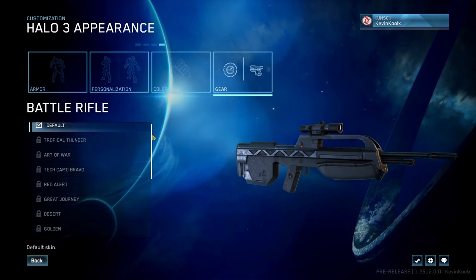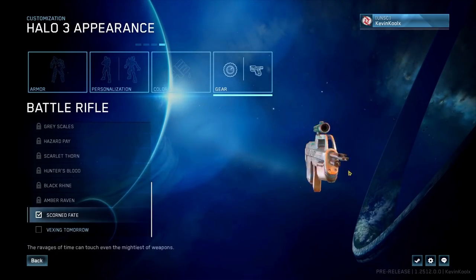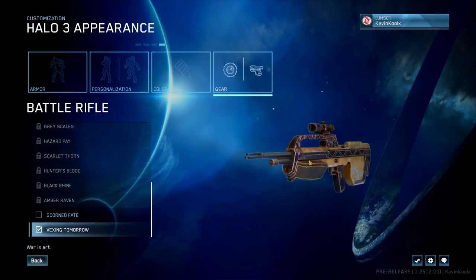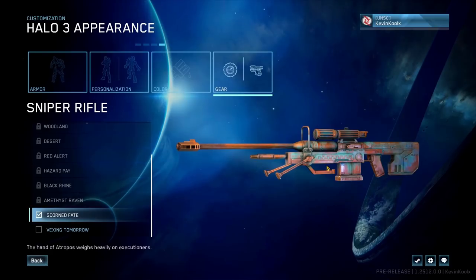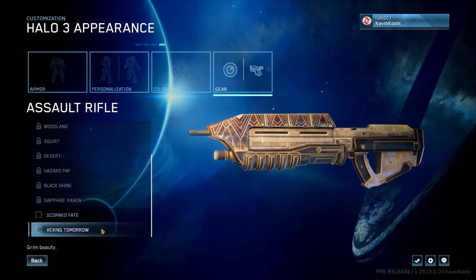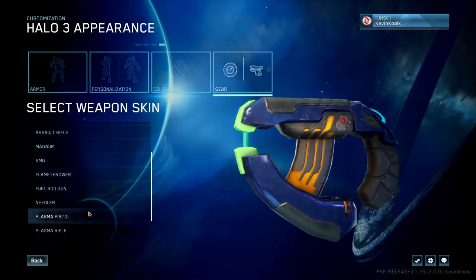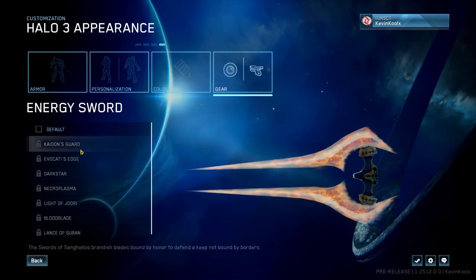Starting with the battle rifle — we have Scorned Fate, which looks like a cool rusty version, kind of reminiscent of Fallout. There's also Vexine Tomorrow, which looks sharp with a rustic feel — a really nice battle rifle skin. Similar skins repeat across the sniper rifle, rocket launcher, and assault rifle. There's nothing new for the Magnum, SMG, flamethrower, fuel rod, needler, plasma pistol, plasma rifle, covenant carbine, or energy sword in this flight.